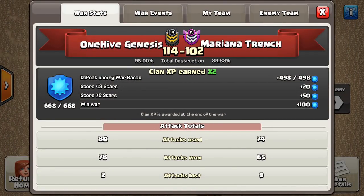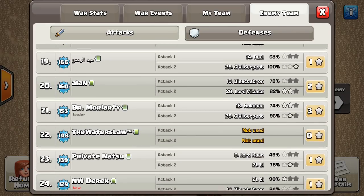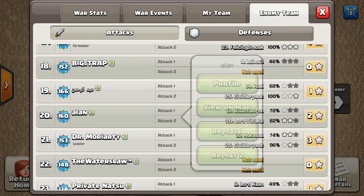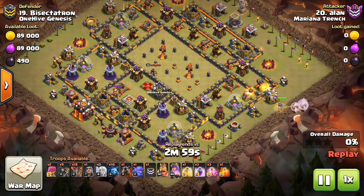I've got to assume they were trying their hardest to three-star the base. I guess it's possible they were just messing around, but five defenses — I think at a certain point in time you actually try to three-star the base and it didn't work out for them. So let's take a look at this first attack using a Laloon composition.